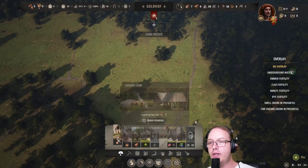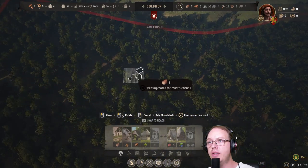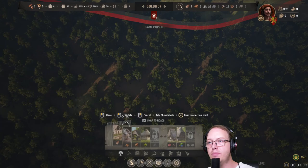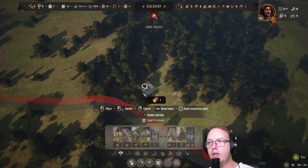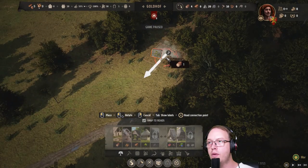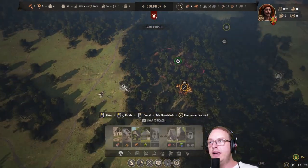Now we need to take care of our important things. I want to build this and destroy the least amount of trees possible. Let's do the woodcutter's lodge over here. We can do the saw pit a little bit later. Hunting camp.